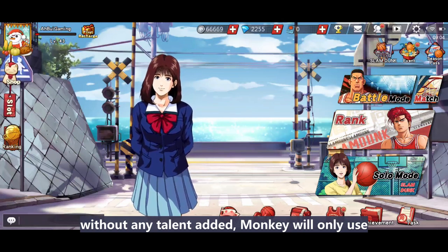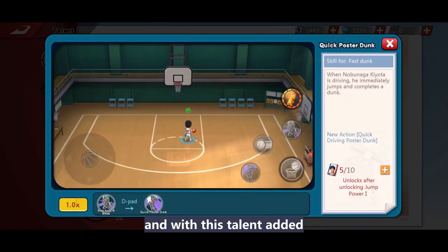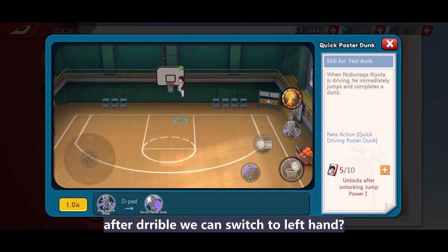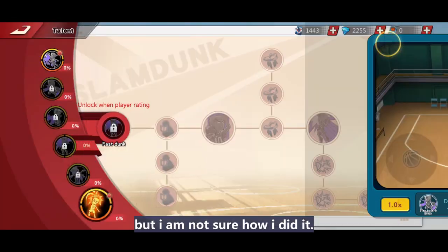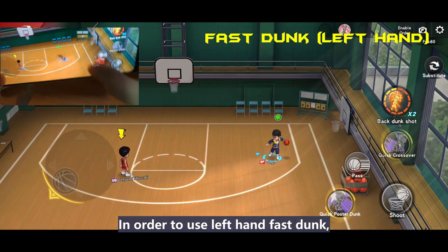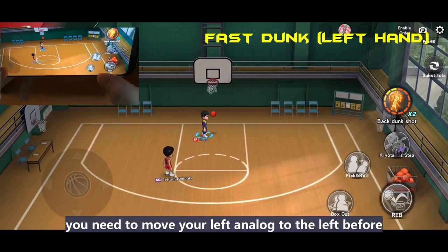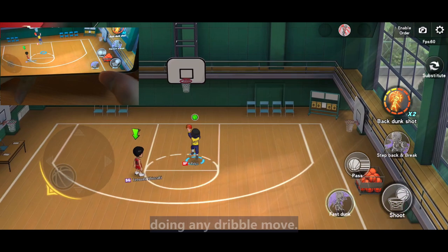First is the first dunk. Without any talent added, Monkey will only use his right hand no matter how you spin. With this talent added, after dribble we can switch to the left hand. I am able to do it sometimes only but I'm not sure how I did it. I have stated the skills by numbers so we can catch up easily. In order to use left hand first dunk, you need to move your left analog to the left before doing any dribble move.